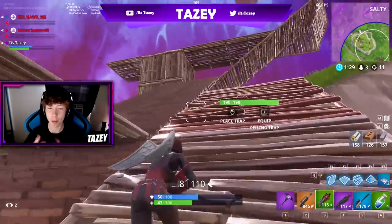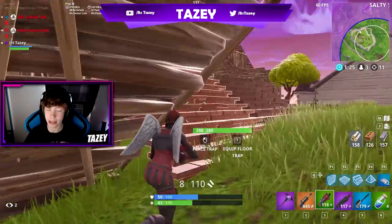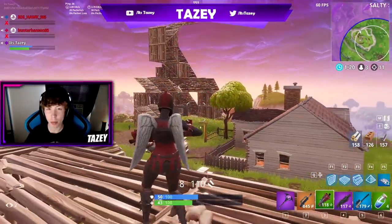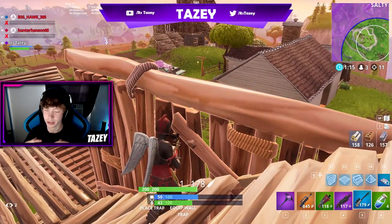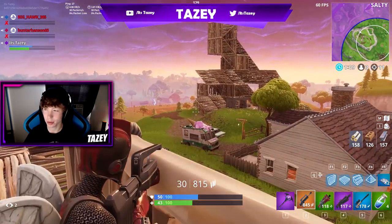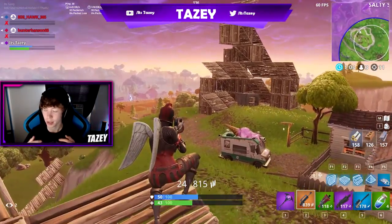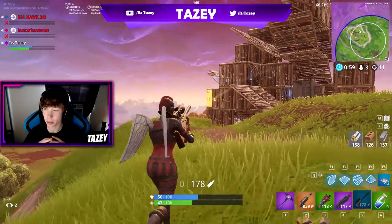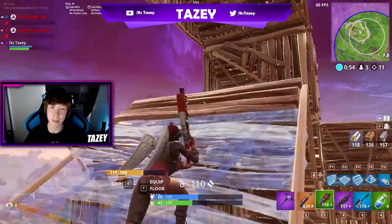Also coming in at number four is a season four battle pass skin — I think it was around tier 70 to 80 — and it is Valor. It is such a nice skin and I see so many people wear it. I love the red hair, the red outfit with the silver. If it were in the item shop instead of the battle pass, so many people would buy it. I personally wore that skin for a long time until I got Omega. It's a really cool skin and it's in the top four.